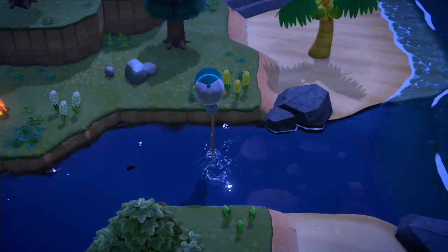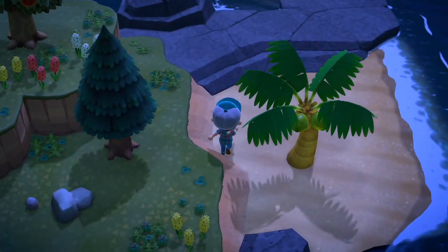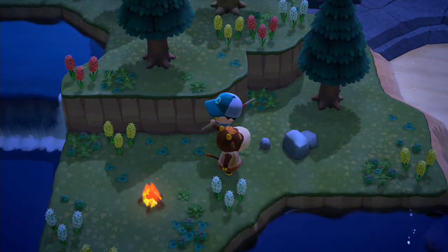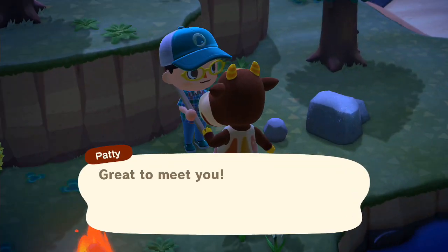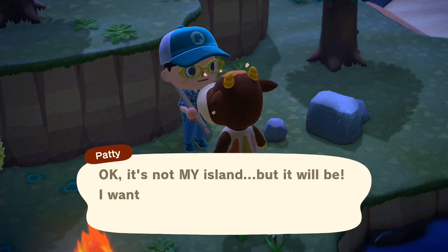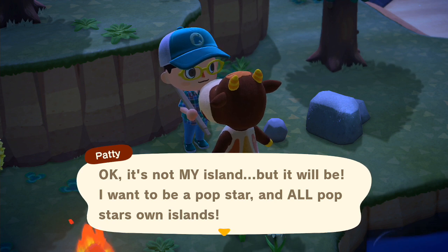Hey Nookers, so today I'm going to teach you how to get new villagers for your island. Today I'm on a deserted island. When you go to a deserted island, you pay 2,000 miles to go there, and there'll always be at least one villager there — I got one here.